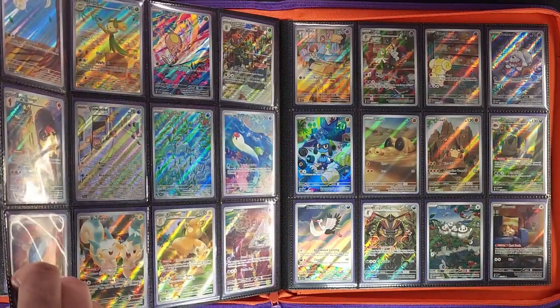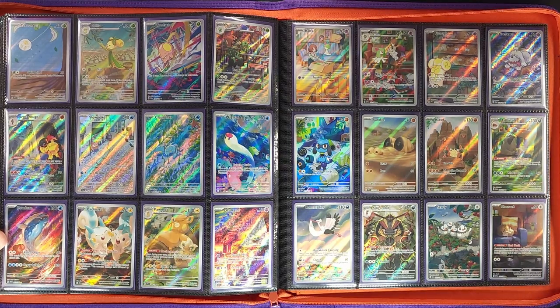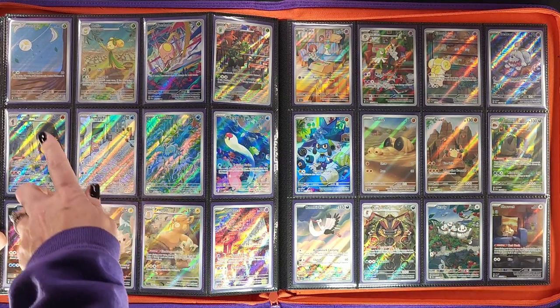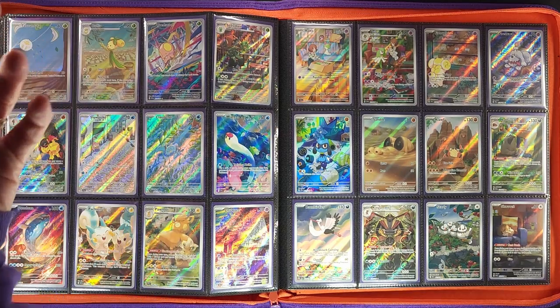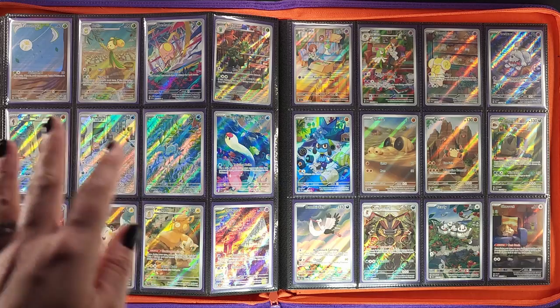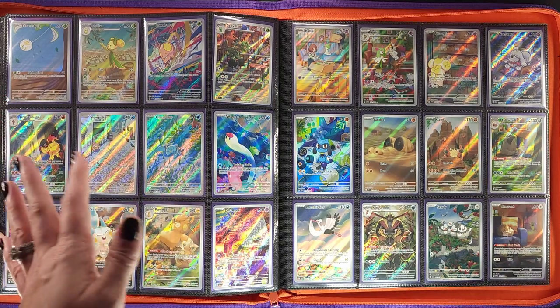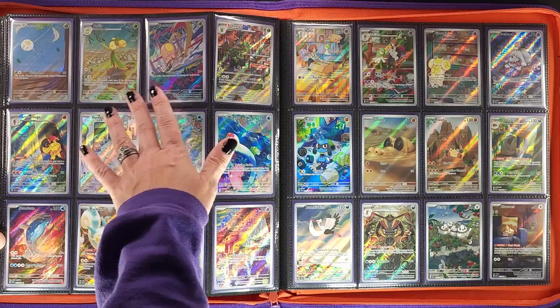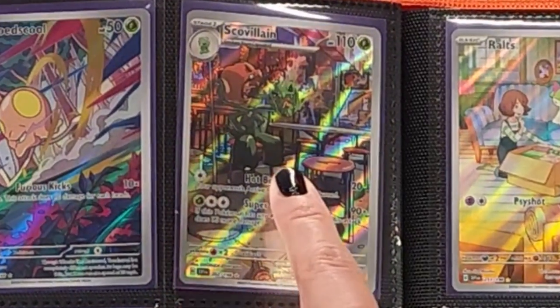As we come to the end, the pages line up very nicely, ending with Youngster right here. And this is what everyone has come to see — the back of the binder. We have our Tarantula, which is the bottom half of the Spidops card. I was kind of disappointed that they didn't fit together in the binder — I would have liked to have them on top of each other, but didn't work out. So we've got Dondozo, Toedscruel — very colorful — Scovillain, some angry roasted peppers sitting at a bar.